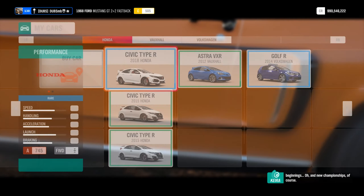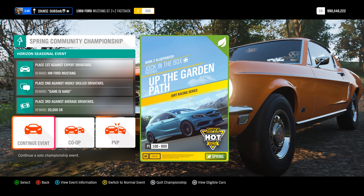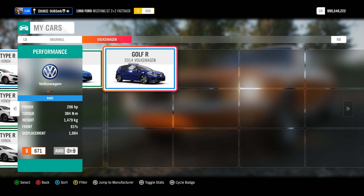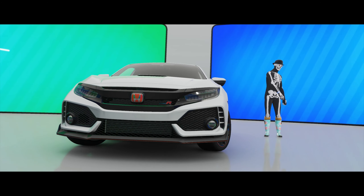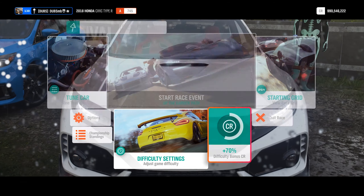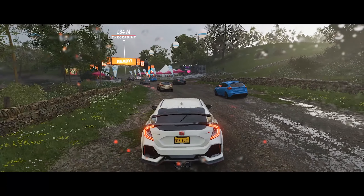So what do I have to do? Just complete it — expert driver tires, hot hatches. I don't really have anything properly built for this. I have the Honda Civic, that's pretty much it. The championship is here on the map. I'm going to do this on expert — I don't need to set it any higher because I don't really need extra money. I'll finish this real quick and be right back.